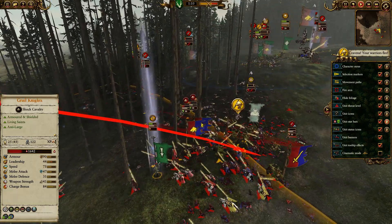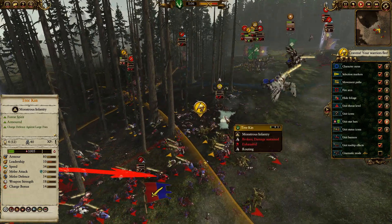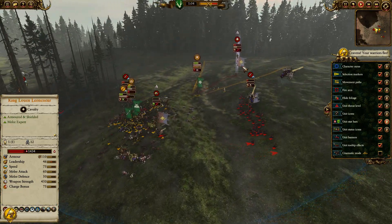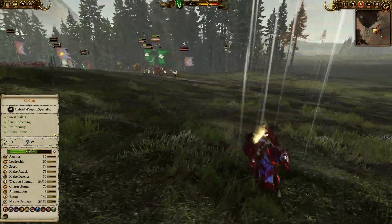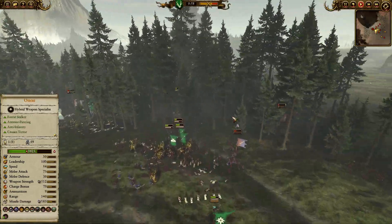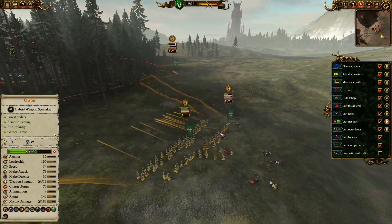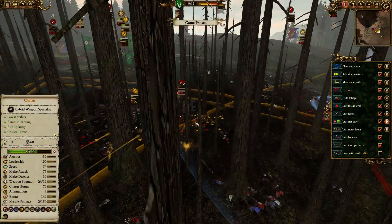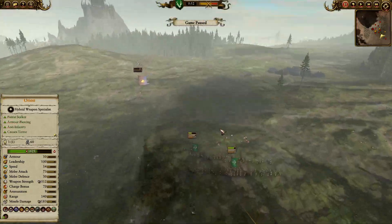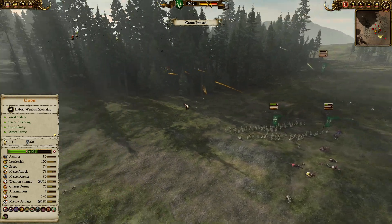The Branch Wraith is the only thing left here, tackling Grail Knights and Men at Arms. King Leon-le-Ork is running away — very unchivalrous. Orion is hot in pursuit. The archers, even after all that harassment from the cavalry, are managing to get back with a lot of ammo left.